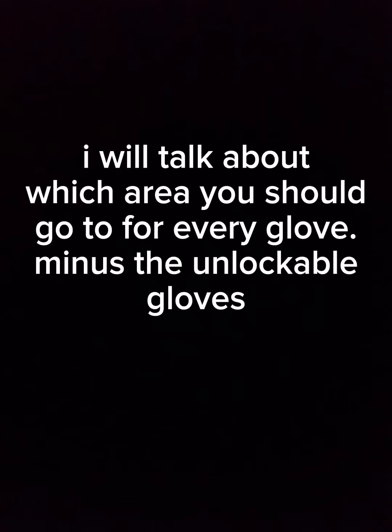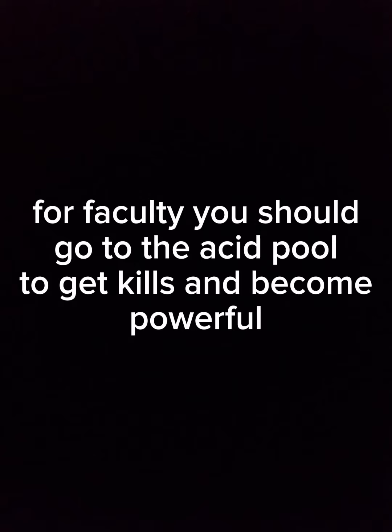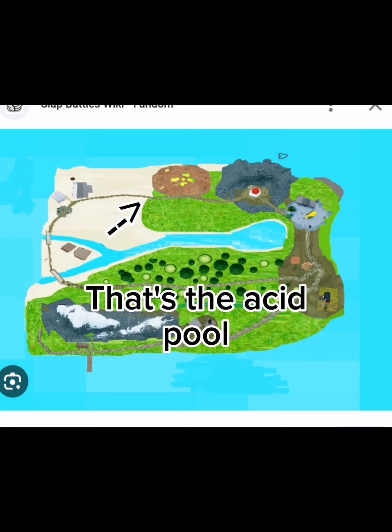I will talk about which area you should go to for every glove, minus the unlockable glove. For faculty, you should go to the acid pool to get kills and become powerful. That's the acid pool, as shown, where you will get your kills.